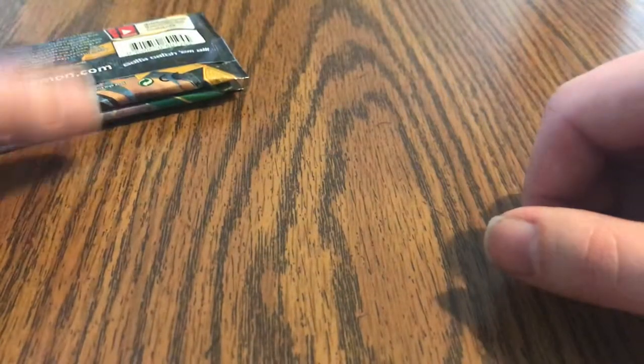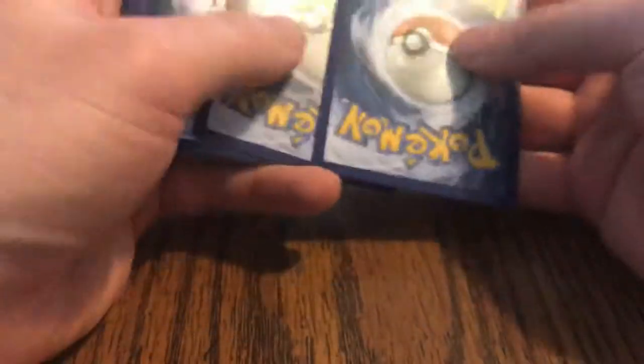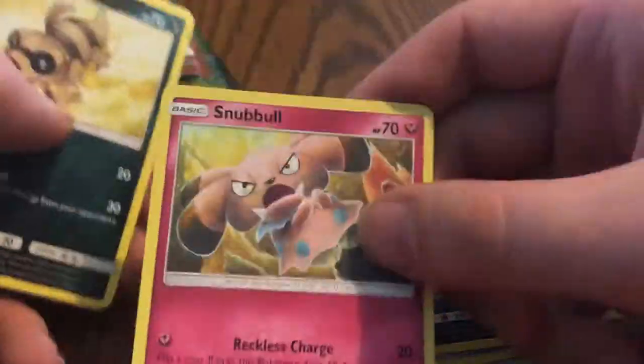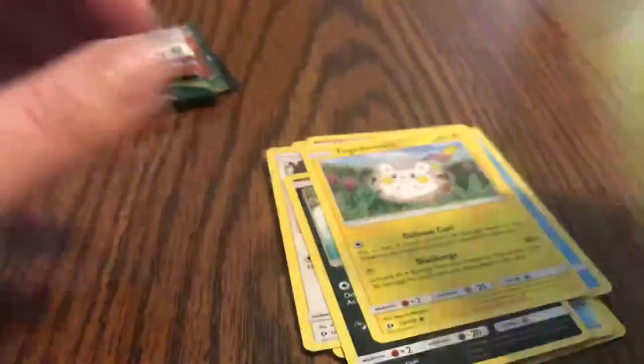Bricklift. Like I said, some of these Pokemon I have never seen before because it's been a while since I've been in the game - pretty much going back to the original days, Johto era. Dark energy, got a Raichu, got an Alolan Persian, Snubble, double colorless - okay set.